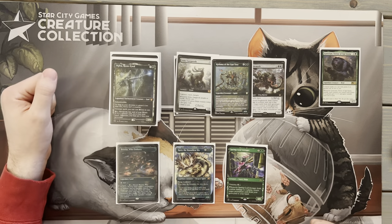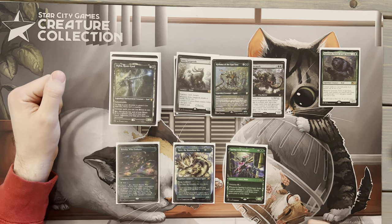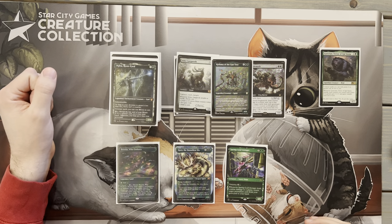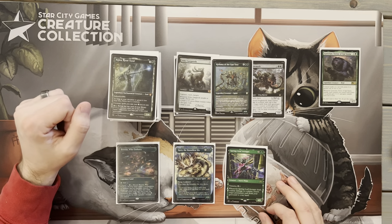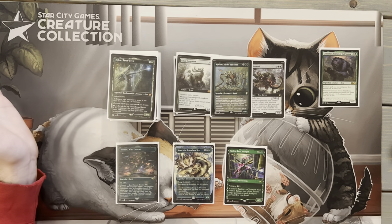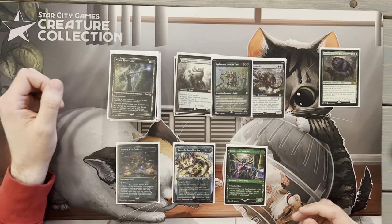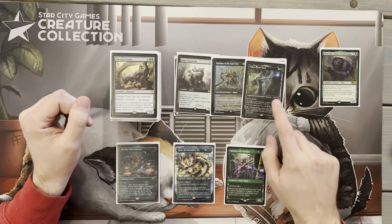Next up we have Kadena of the Eastry — great creature to let us double up on permanents. If we play a creature, we can potentially put a permanent from our hand with lower CMC onto the battlefield for free. We can cast a creature and put an enchantment down, or cast a creature and put a land from our hand down. It's also a 6/6 with Reach, a good blocker since we don't have a ton of flyers in green.